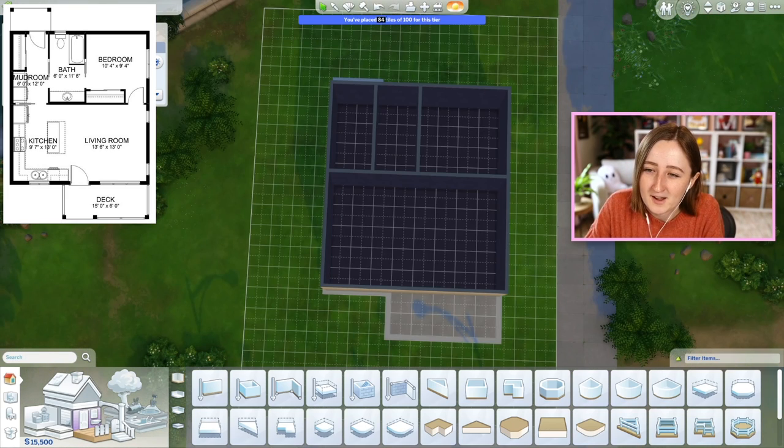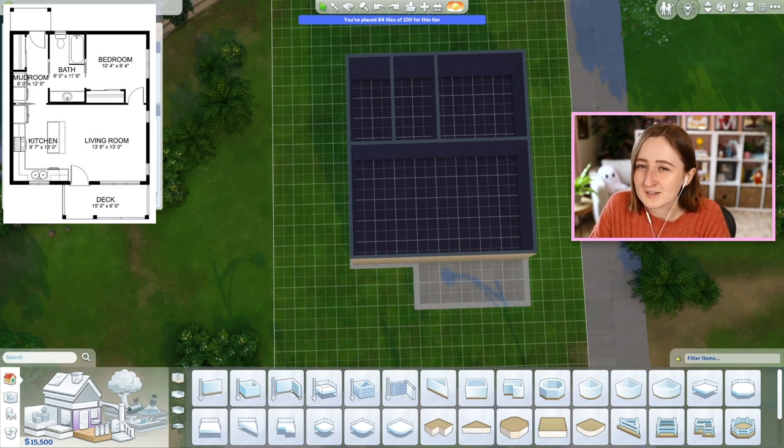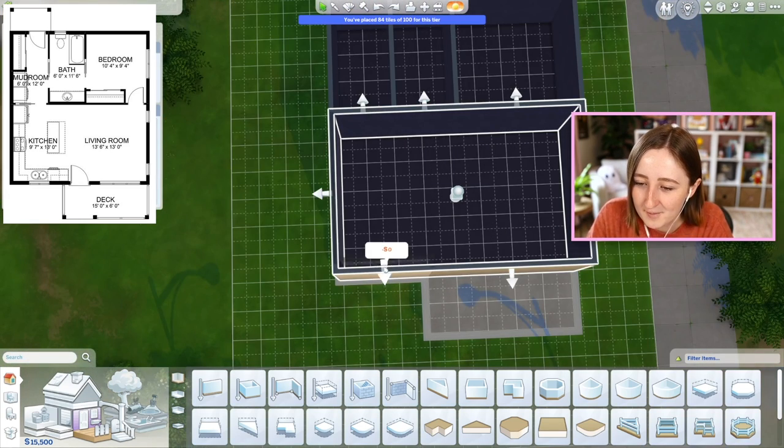We've got 84 tiles already, so it doesn't really matter that much, but with this we're gonna get less bills and The Sims will be happier. If we manage to get it to just 64 tiles, they would get like double skill gain and stuff, but I'm not gonna try and make it that small — there's no point. We can keep this one challenge at a time.